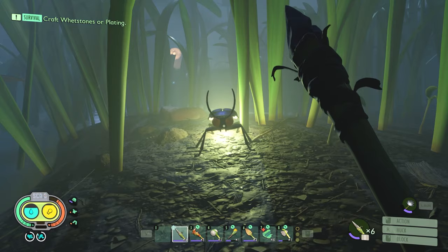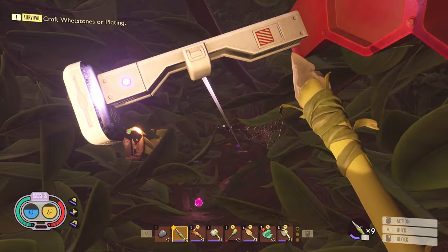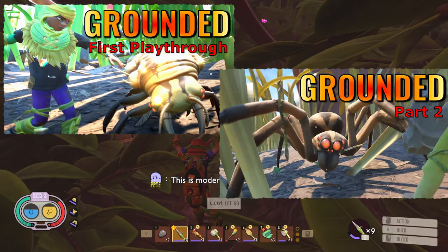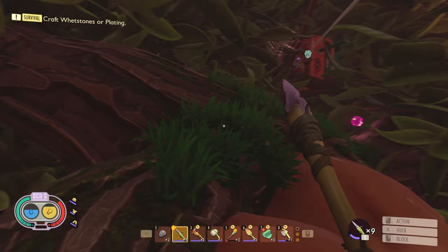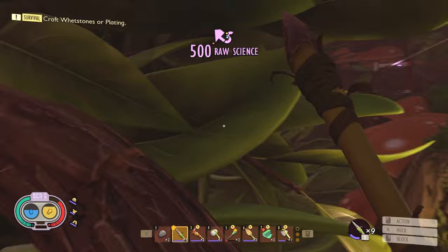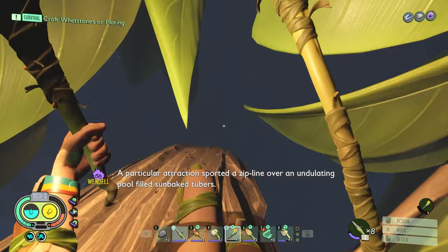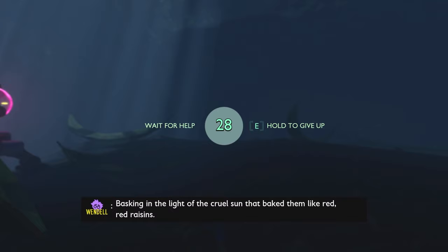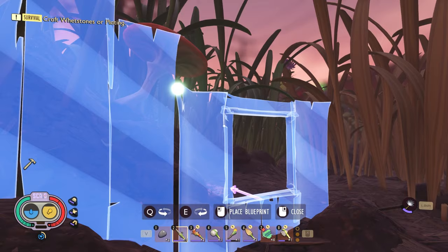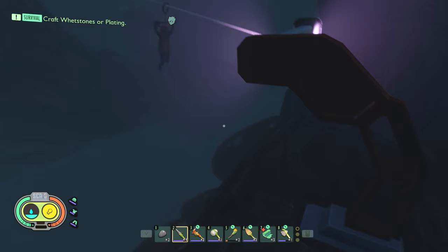Hello fellow survivors and welcome back to Grounded, the survival game that shrunk your kids in the backyard. It's a fun little game where you fight insects and all sorts of things at a very small size. This is actually part three of the series. We released two episodes quite a long time ago, but we got busy because we had a baby and this got pushed. Here is part three, and there's also part four coming. I hope you enjoy this episode where my wife Alencha and I try and survive in the backyard. In this episode we explore the hedge, not always successfully. We also start to build a second base. Let's jump in and explore the backyard some more.